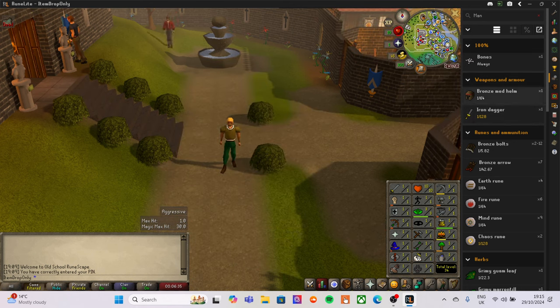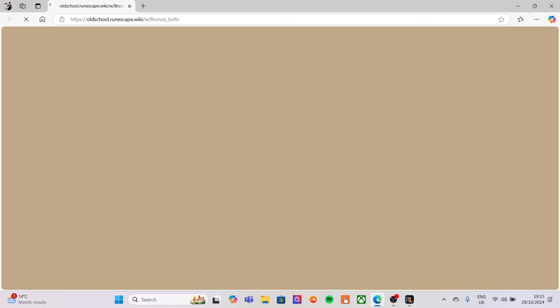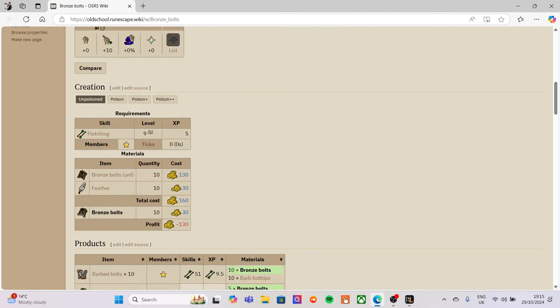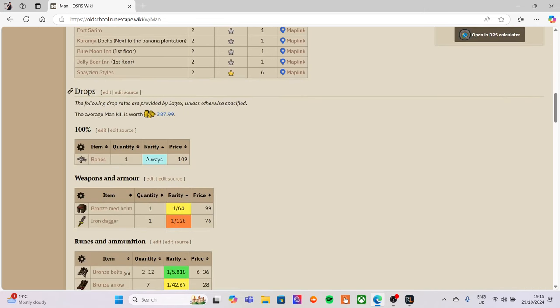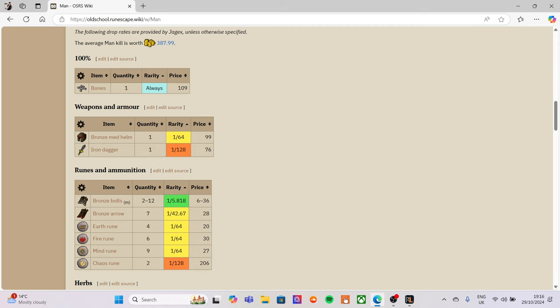On the right-hand side you can see that a man will drop bones and all that kind of stuff. If we click on it, it takes us to the OSRS Wiki, their Wikipedia site. If we go down to the man entry it shows all his drops, the percentages and the rates — for example, a bronze med helm is a one in 64 chance of dropping.